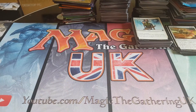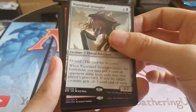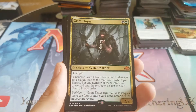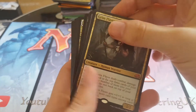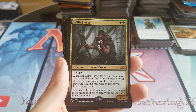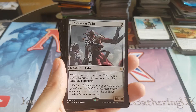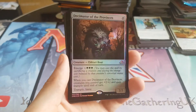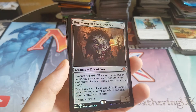That kind of made up for the last few packs. We've got a bunch of stuff in here: Wasteland Strangler, a foil rare Collective Defiance, Grim Flayer — that was definitely the best hit of these packs. I'm not sure exactly how much he's worth but he's definitely got some value. We've got a Desolation Twin, a foil Decimator of the Provinces — that's a foil mythic. Unfortunately I already have about three of these in foil; for some reason I just keep getting this one in foil.